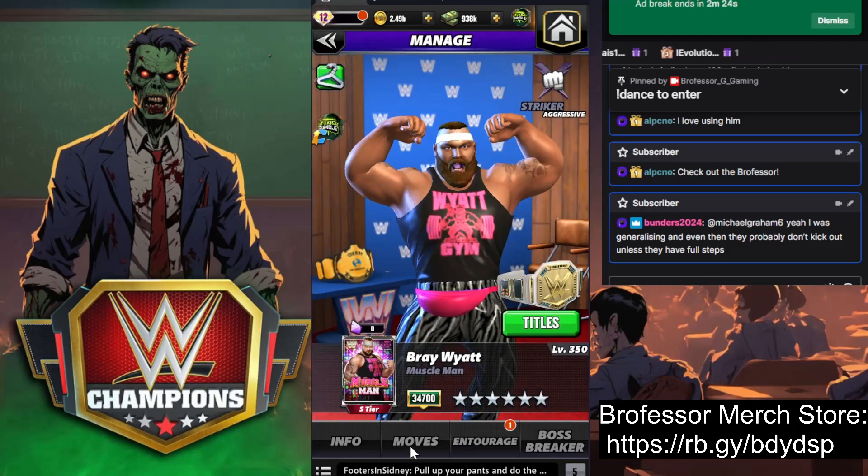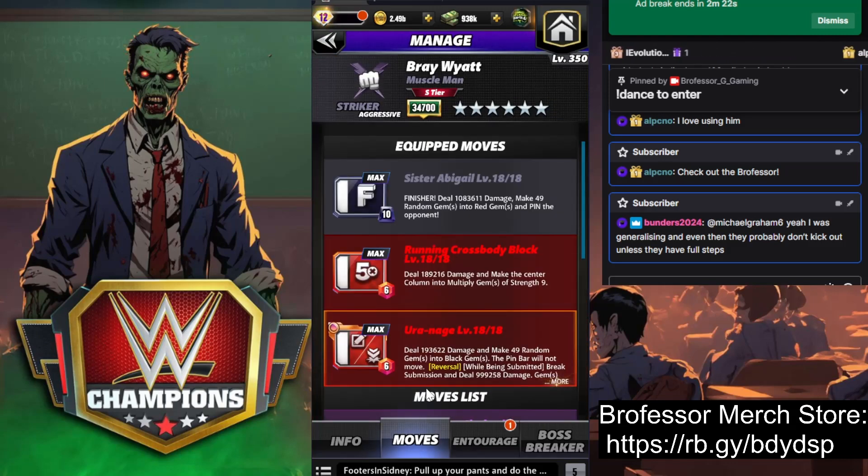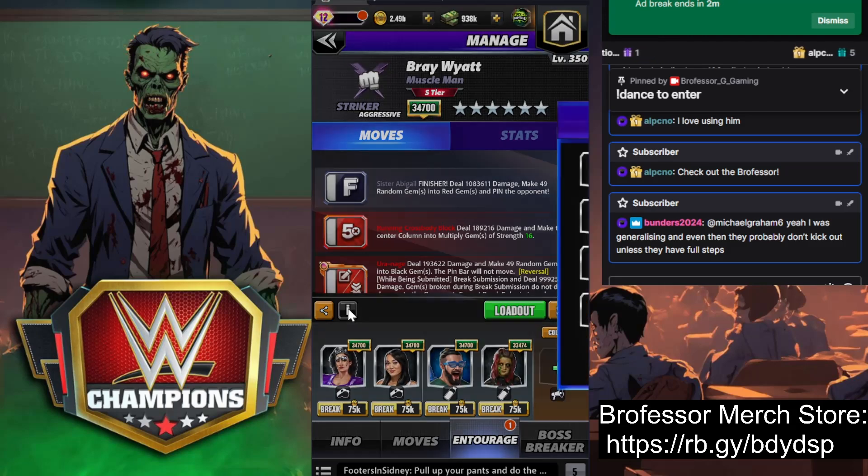We'll put on the Seance Plate next for those who want to see it. Basically we're going to do the Sister Abigail — we're going to make 49 gems into red gems. We're going to use the Uranagi first and that's going to do 49 gems into black gems. Pin bar will not move bonus; we never get submitted with this because we have a reversal with it. Then we're going to make the center column into multiply gems.